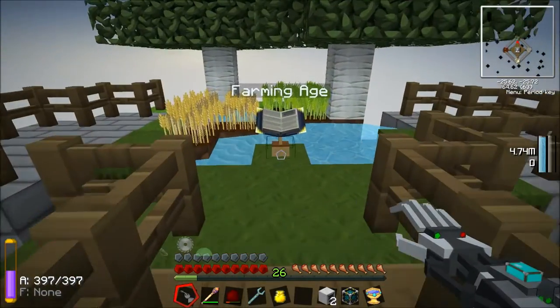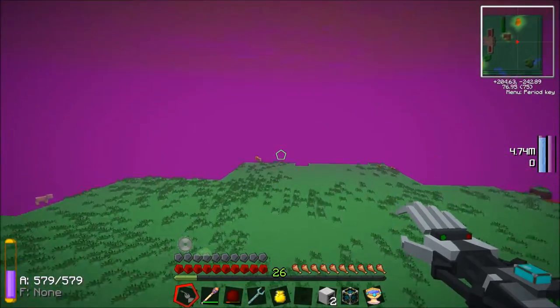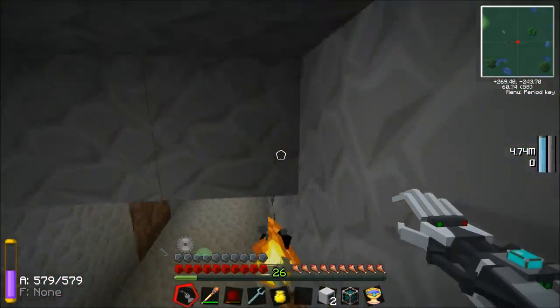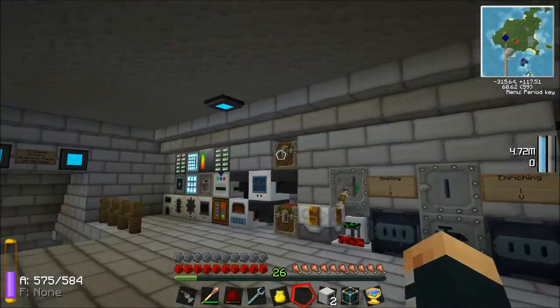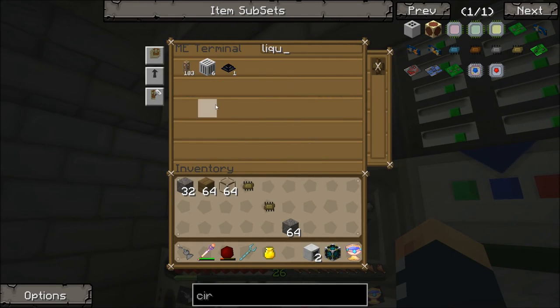Let's go back to the farming agent with Joe. Are you there, Joe? Hello, I am here, I'm standing right next to the club. Okay Joe, here I come. There's a pig with a Lego hat on as well. So are you going to lay the foundations for this farm? Yes, I will. You do that while I set up all the stuff down here. Liquiducts, let's get those.